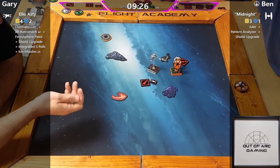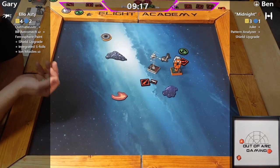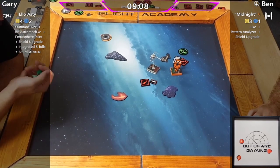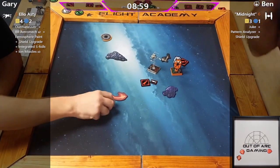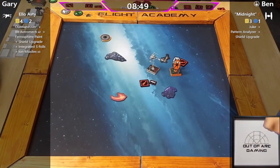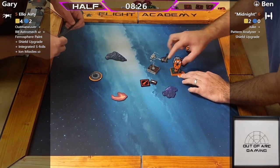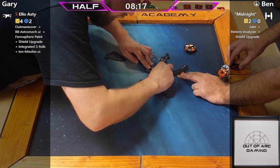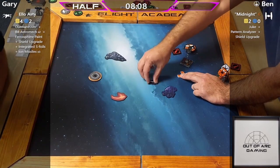It's a range-one shot — is Ben going to take a mod: evade or focus? I'd potentially go focus. He's gone for the focus, going aggressive. Does he spend it on the attack, or save it for defense? There were two focuses — he spends them. Then Gary rolls two hits — so brutal. Two hits going through: that's half points for Gary. That's frustrating because it was a bit of an unlucky roll for Ben. If he'd saved that focus it could have been a different story.